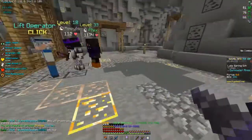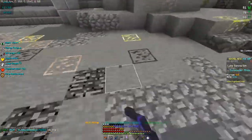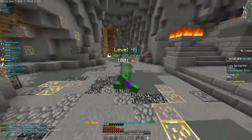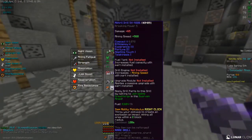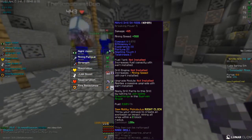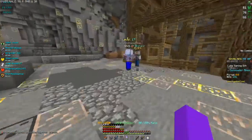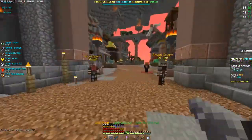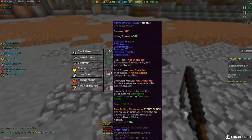Another reason the drill is super useful is that you can actually instamine cobblestone like most pickaxes, which is really helpful for mining and getting your mining XP up. My drill has Compact 5, which gives you extra mining XP and a small chance to get enchanted items — making you extra money and extra mining XP. That's just one of the amazing features.